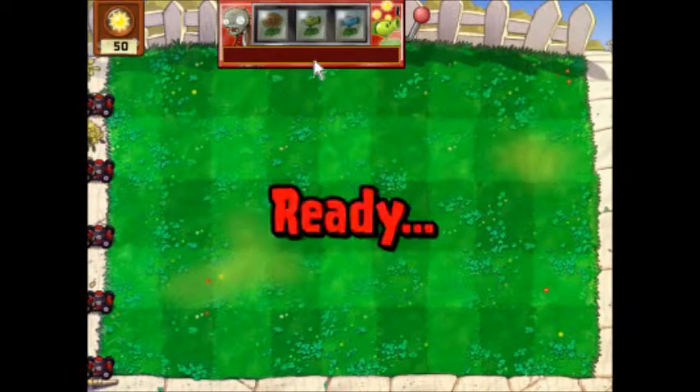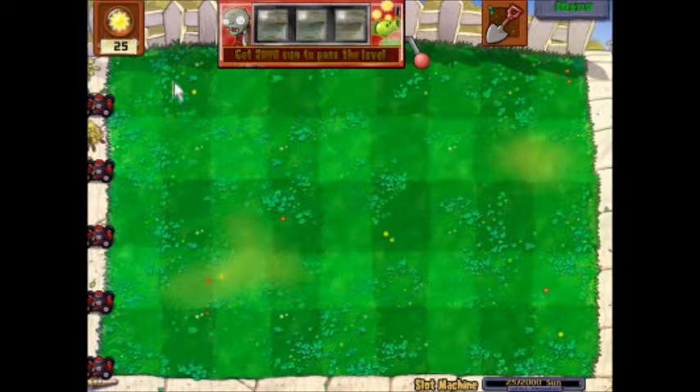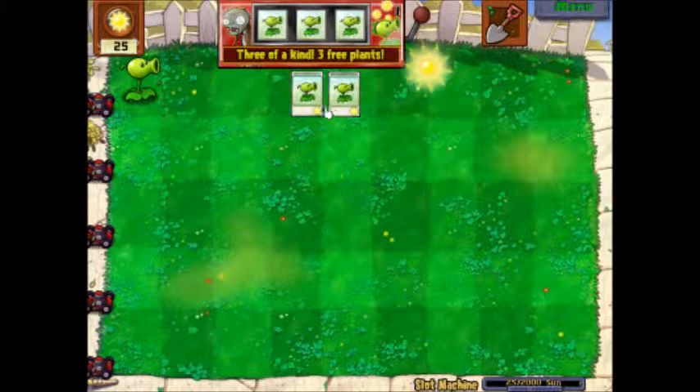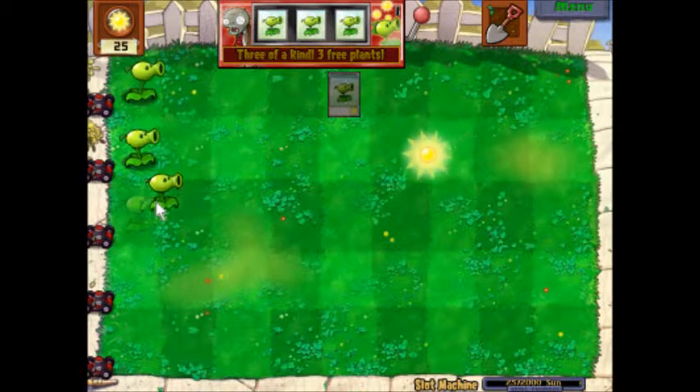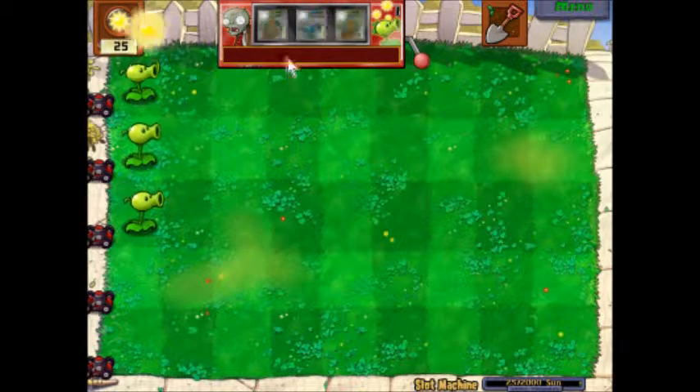Alright guys, this is Scott with more Plants vs. Zombies minigame. This is a slot machine. I think I've played this once or twice. I think I might have actually completed it. I'm not sure. But basically, as you see, it costs 25 suns to pull the lever. You pull the lever, whatever you get there.